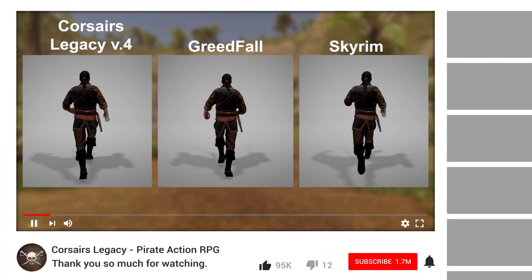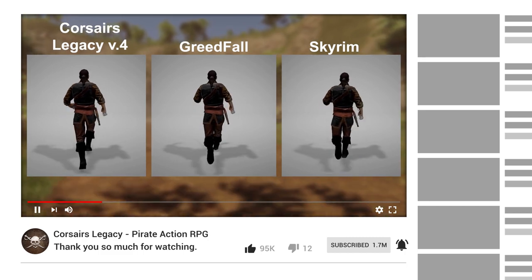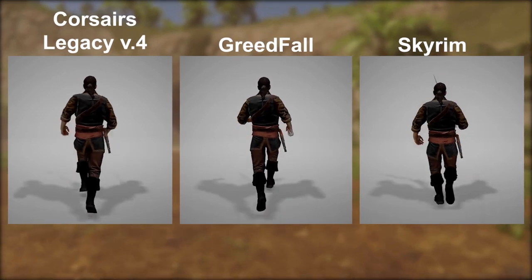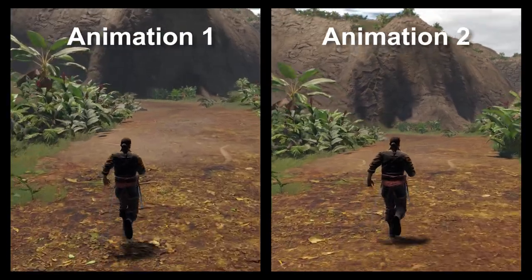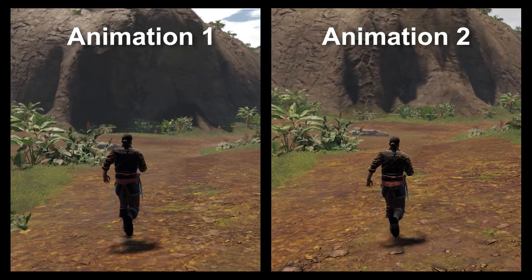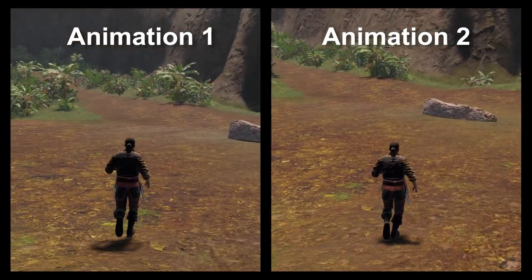In the previous episode, we showed three new run animations and asked for your opinions. It's been a week by the time of recording this video, and currently two run animations are leading with a small margin. You can see the result on your screen. We didn't specify versions on purpose so that they couldn't affect your choice. We'd like to know which of these two previously selected animations is better — right or left.